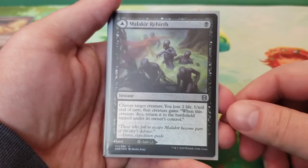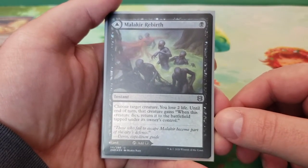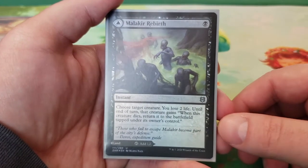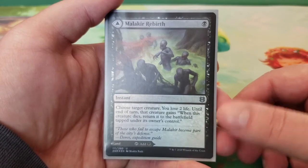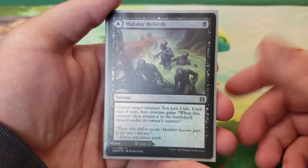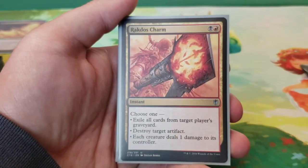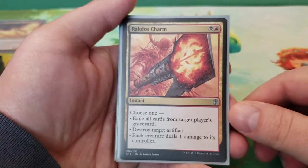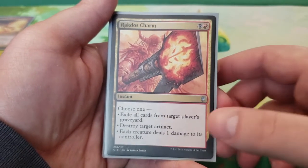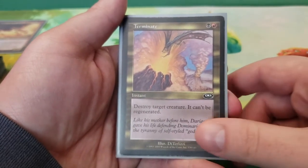Then we have Malakur Rebirth — one mana. Choose target creature; you lose two life until end of turn and that creature gains: when this creature dies, return it to the battlefield tapped under its owner's control. Just another way to reoccur things — it still technically hits the graveyard. Worst case scenario, you can use Malakur Rebirth as a swamp that comes into play tapped if you're really starving for land. Next we have Rakdos Charm — two mana, choose one: exile all cards from target player's graveyard, destroy target artifact, or each creature deals one damage to its controller. Next we have Terminate — two mana, destroy target creature; it can't be regenerated.